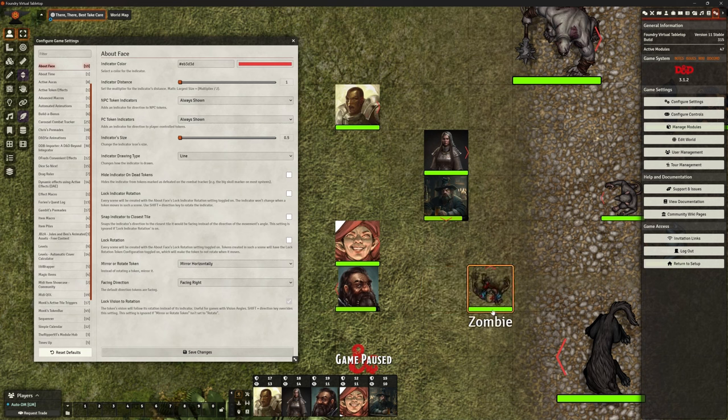If you didn't know — if you hold down shift, it will rotate your tokens anyway. So you can see this zombie is rotating because I'm holding shift and pressing arrow keys. If you want to manually get them to change direction, you can do that. It's not the end of the world.